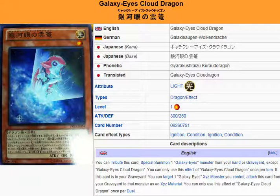Description: you can tribute this card to Special Summon 1 Galaxy Eyes Monster from your hand or graveyard, except Galaxy Eyes Cloud Dragon. You can only use this effect of Galaxy Eyes Cloud Dragon once per turn. If this card is in your graveyard, you can target one Galaxy Eyes Exceed monster you control and attach this card from your graveyard to that monster as an Exceed material. You can only use this effect of Galaxy Eyes Cloud Dragon once per duel.